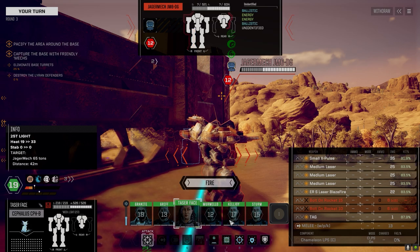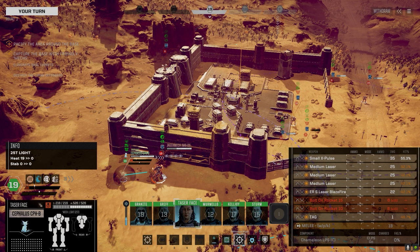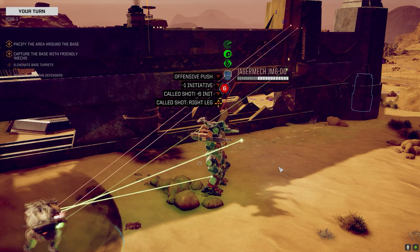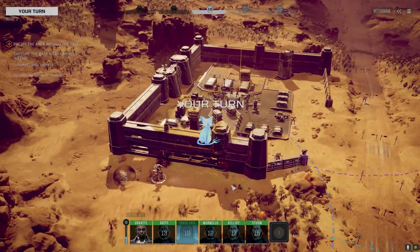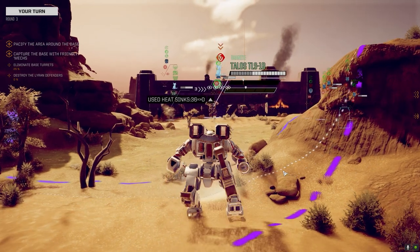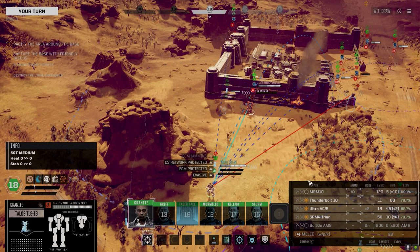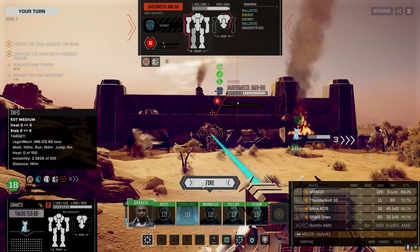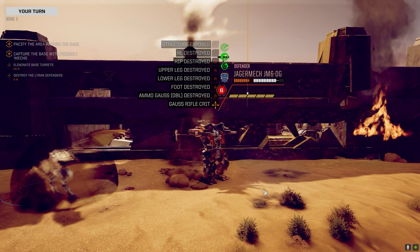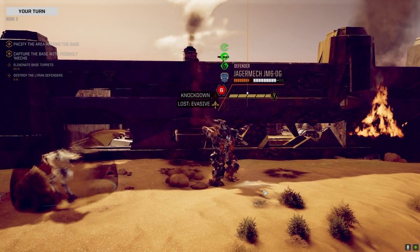65 armor on the legs. Almost 50/50 chance to hit - let's give it a shot. I should just shoot him, I don't know why I bother messing around with that stuff. Just shoot the guy and get it over with. Shooting him. Got the leg anyway - destroyed his ammo. Have a seat buddy. Thanks for showing up today, thanks for the mech parts.